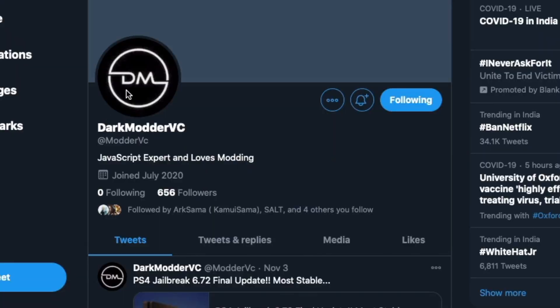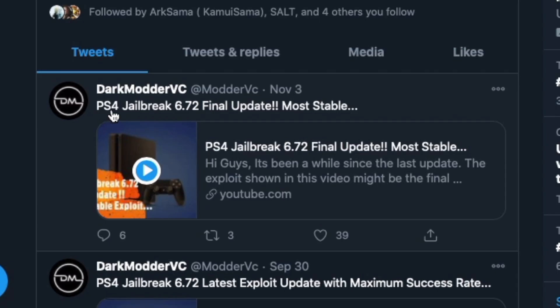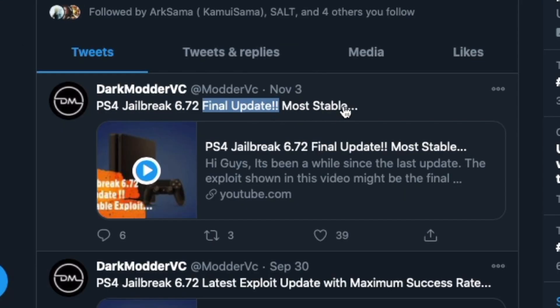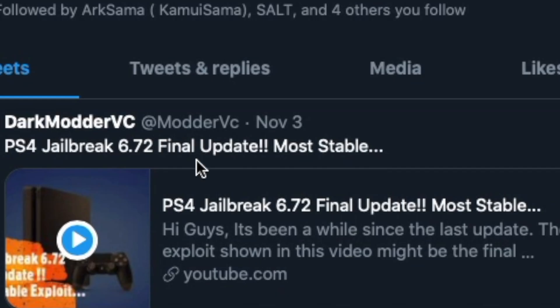So here you go guys — if you look into Dark Mortar's Twitter account, it says PS4 jailbreak 6.72 final update, and it also calls it the most stable. I know I'm pretty late about this because Dark Mortar released this way back on November 3rd. It's now up to November 23rd, but I'm not sure how many people actually know about it, since they're still using the same old version.